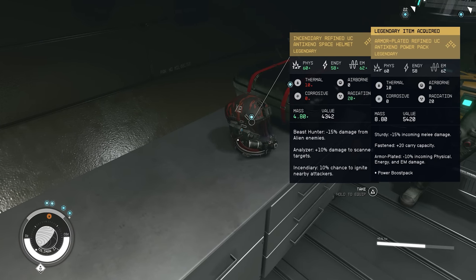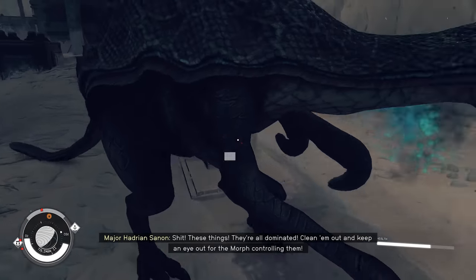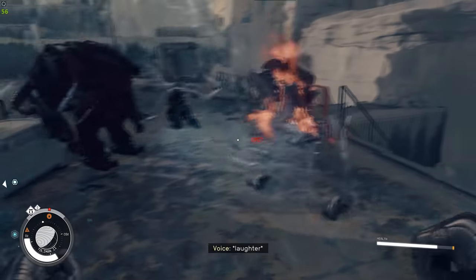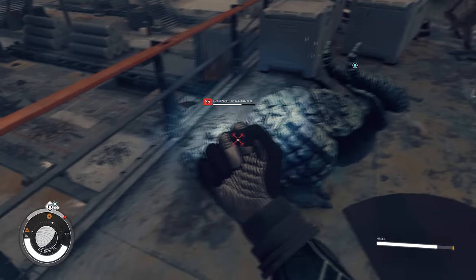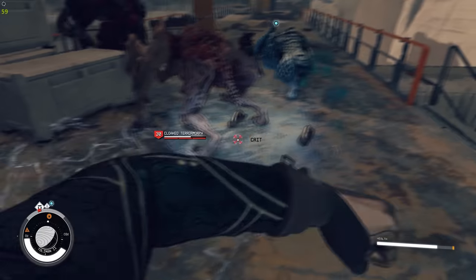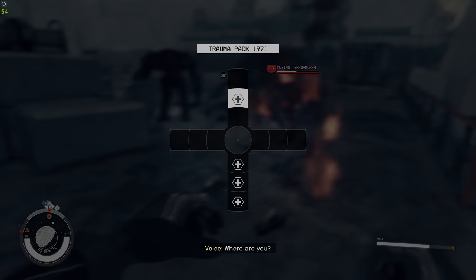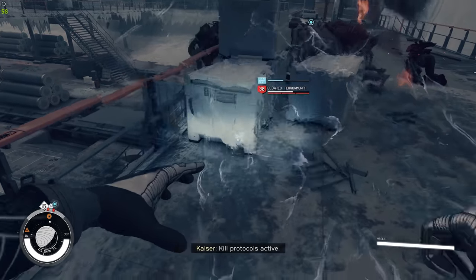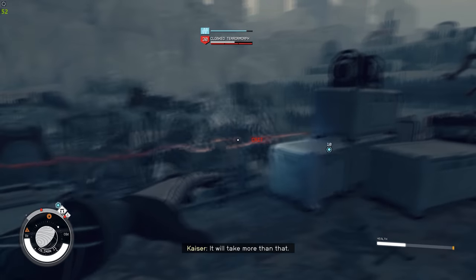Moving on to our final UC mission, I finally get some potentially useful gear since the Mantis mission, with higher defense and a few useful perks. The first handful of aliens were nothing to worry about, but then we had to face two terramorphs - one of them invisible - along with some regular aliens. It was a nightmare honestly. Even with Red Trench giving me a 40% melee increase along with CQB, I was still doing jack diddly squat damage and it just took absolutely forever. There are no perks that make your fist do more damage to aliens, which feels like an oversight.